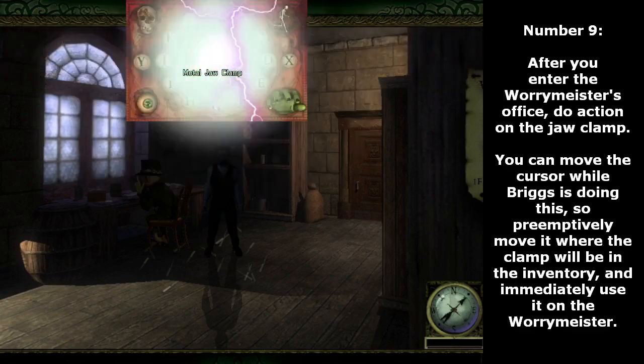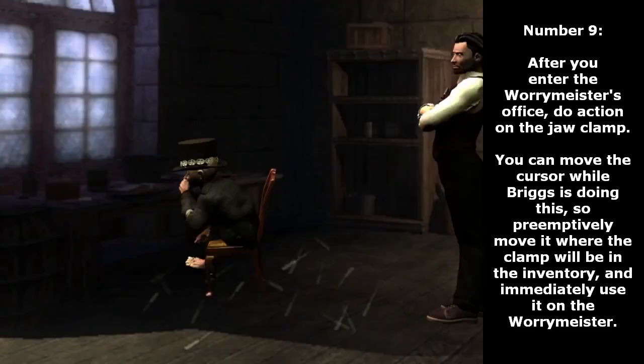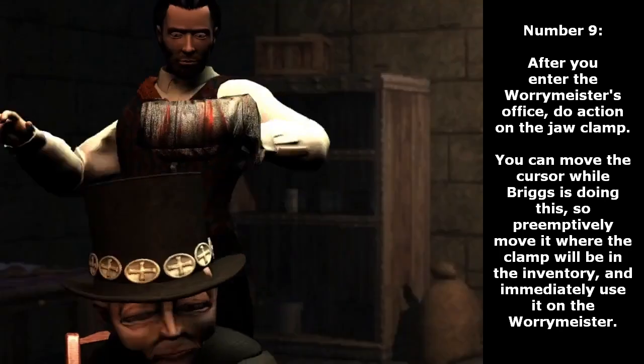Number 9. After you enter the Worrymeister's office, do action on the jaw clamp. You can move the cursor while Briggs is doing this, so preemptively move it where the clamp will be in the inventory, and immediately use it on the Worrymeister.